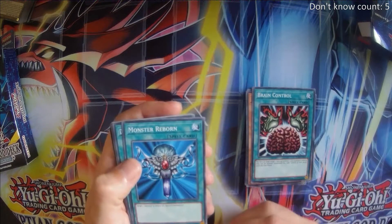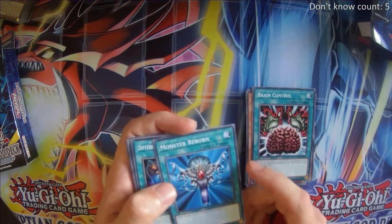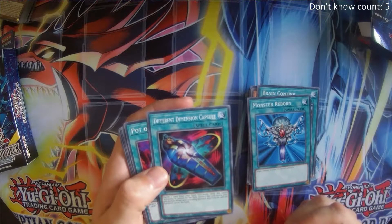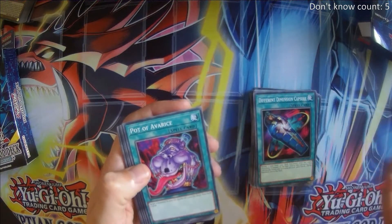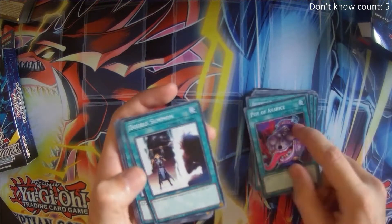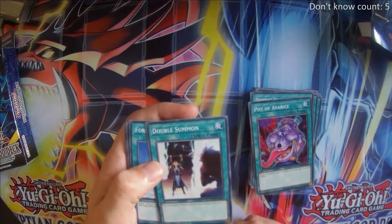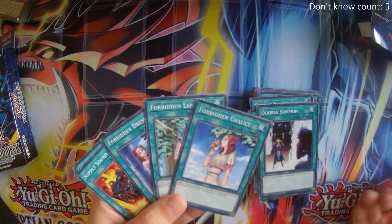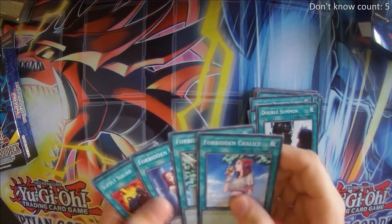Monster Reborn — of course we're going to play this; it special summons a monster and can even end the game if we special summon Obelisk from the graveyard at the right time. Different Dimension Capsule is your classic tutor card — you banish a card face down and after 2 turns you get it, though it's too risky to actually play in modern formats. Pot of Avarice: target 5 monsters in your graveyard, shuffle all 5 into the deck, then draw 2 cards — it's a pot, we need it. Double Summon gives us 2 summons — might enable us to get our big beaters out. The 3 Forbiddens — these are good; not forbidden as in the ban list of course, but probably worth having at least in our side deck.